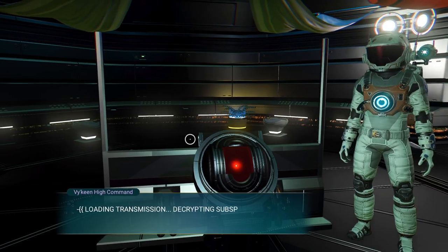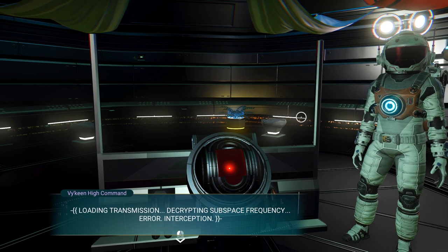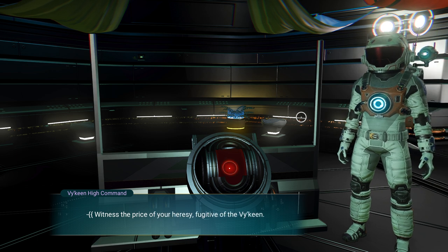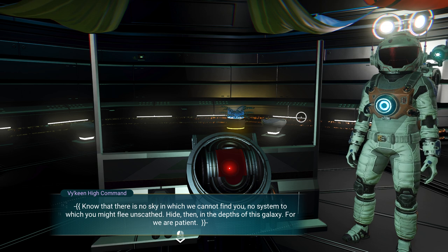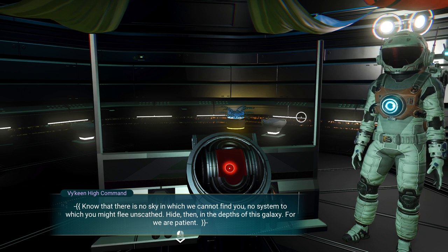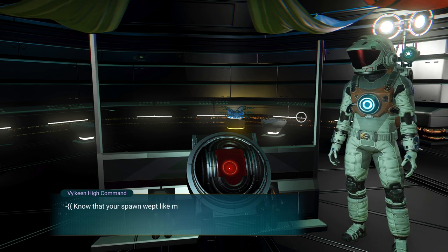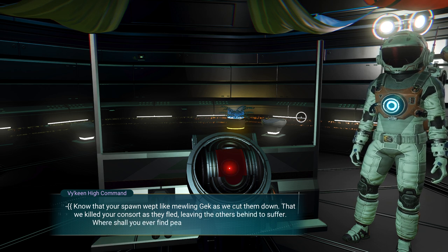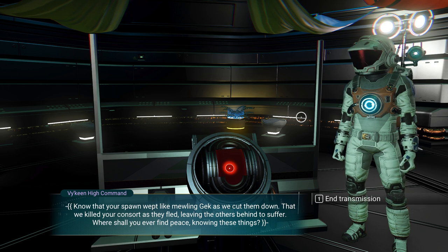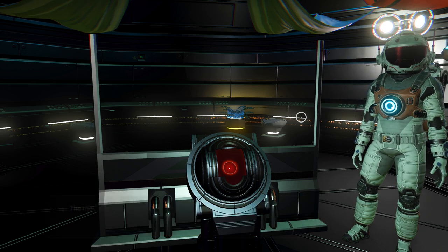Loading transmission — notice it's in purple this time, interesting. Decrypting... 'Witness the price of your heresy, fugitive. The Viking know that there is no sky in which we cannot find you, no system to which you might flee unscathed. Know that your spawn wept like mewling Gek as we cut them down, that we killed your consort as they fled, leaving the others behind to suffer. Where shall you ever find peace knowing these things? End transmission.'